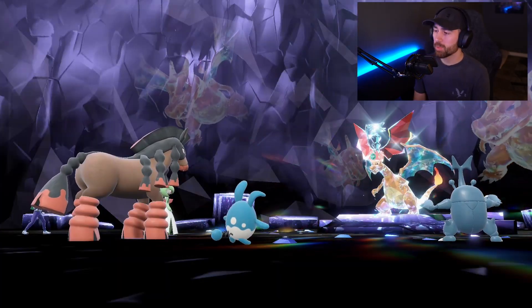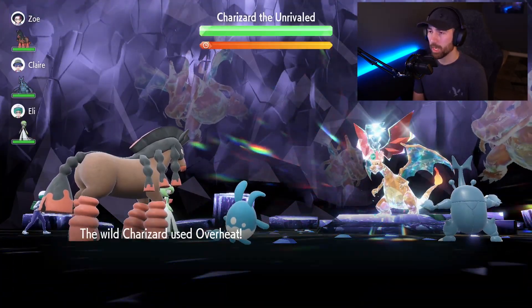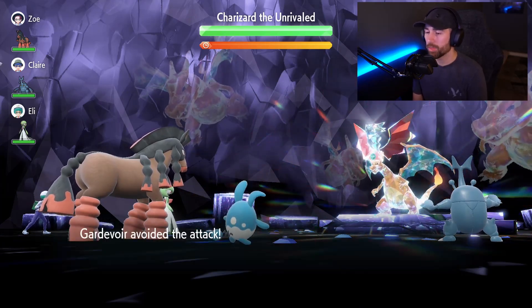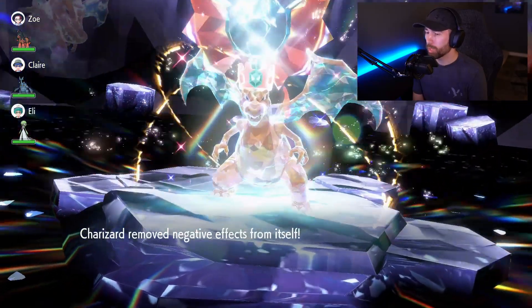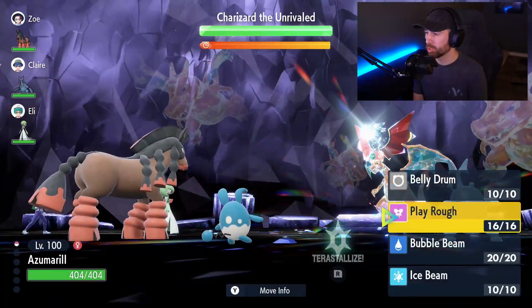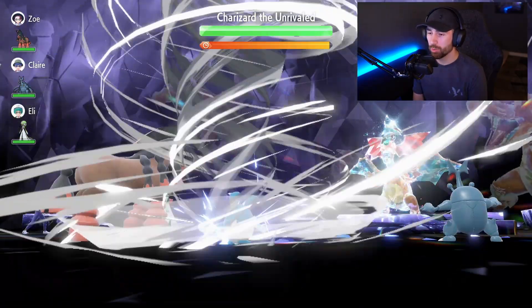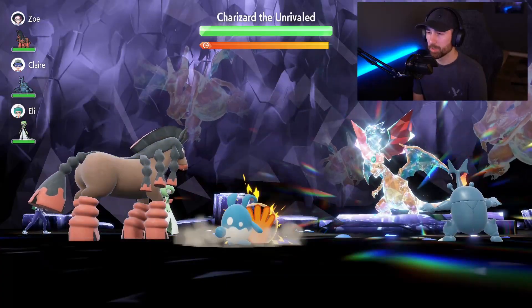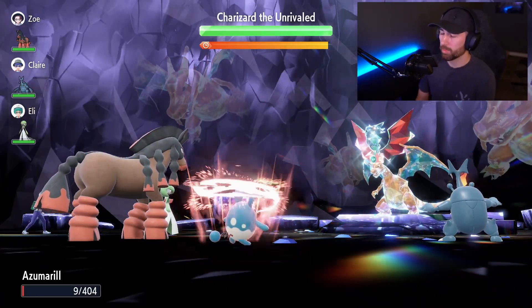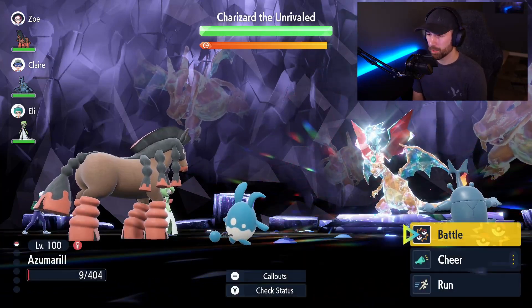Let's go ahead and take him on. This is my second attempt — I actually ran out of Play Rough PP on my last one and ended up dying when he was at a sliver of health. So use PP Ups and get your Play Rough up as high as you can — I got mine to 16, which seems to be the max. Let's start the fight and use Belly Drum.